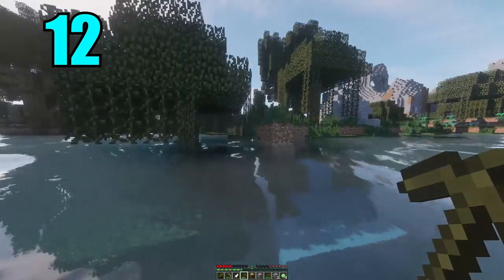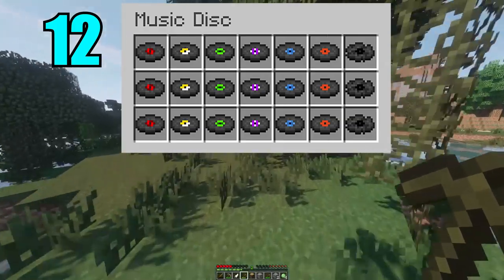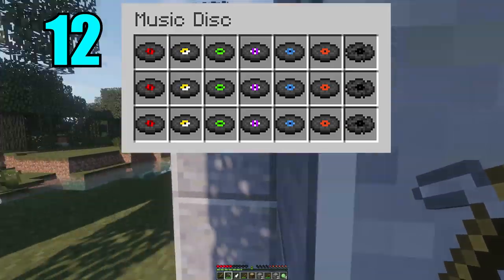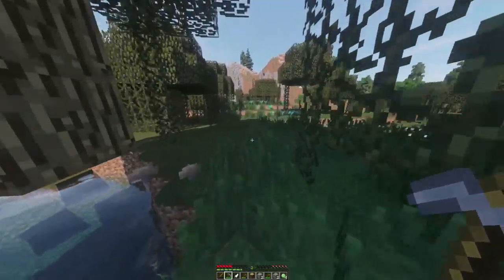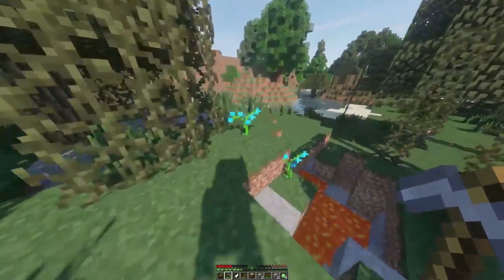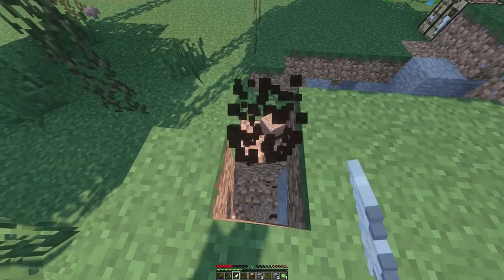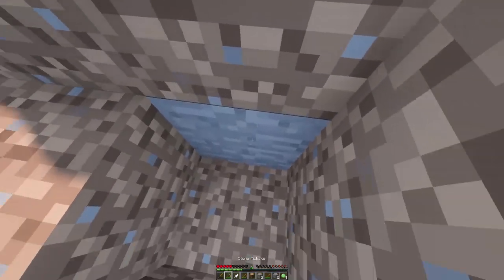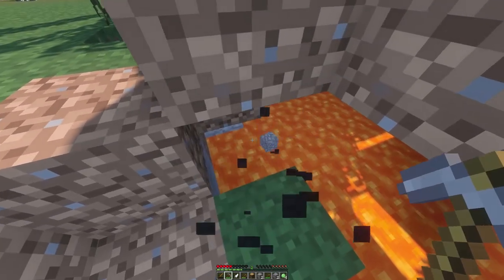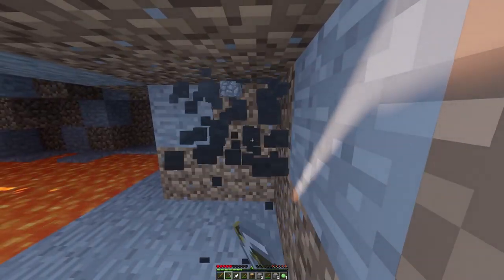Coming in at number 12 are music discs. These aren't super rare individually, and you've probably come across them at some point, but collecting all of them can be quite the task. To collect all the discs you'll want to check a lot of dungeon chests and especially woodland mansion chests. Unfortunately, music discs cannot be crafted, so they need to be found by any means necessary. They play a range of music from really upbeat tunes to some honestly creepy ones — whatever you're into, they've got you covered.